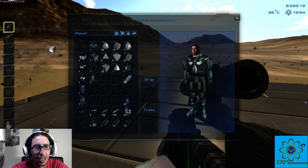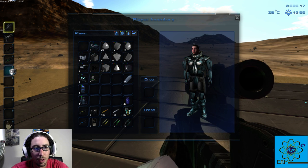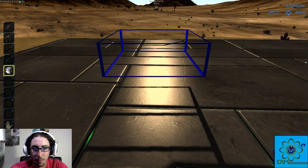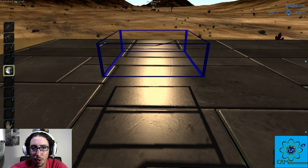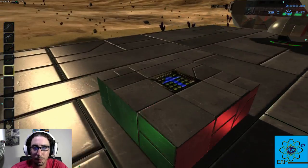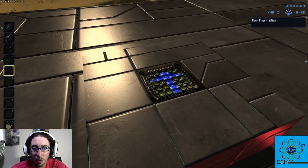The next thing you're going to need is all the components to make it run. We're going to set our small vehicle down — hopefully it faces the direction we're facing — and it did. This is where you're going to build your vessel. On top of this is the core, which you can't destroy.